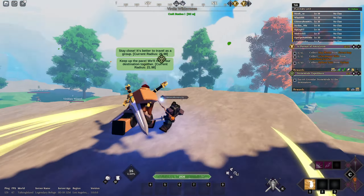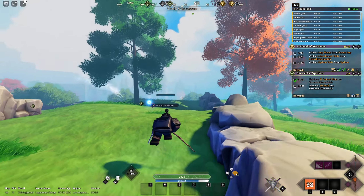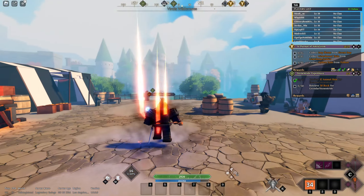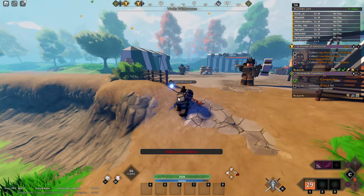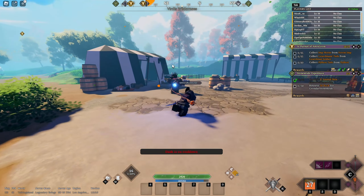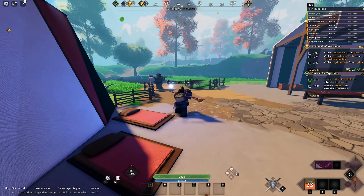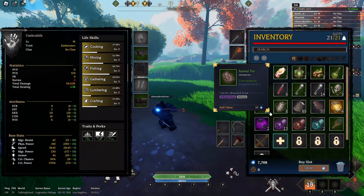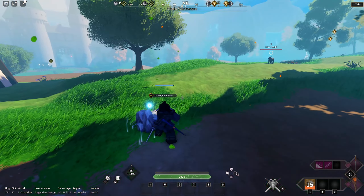Right here — there we go. Once you finish that quest, you want to go back and talk to him. Oh wait — so it's these: if you have animal skin or rocks already in your inventory, or enough of them stacked up, then it's really easy to get through it.